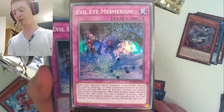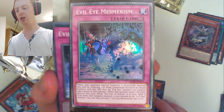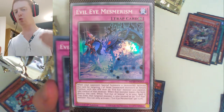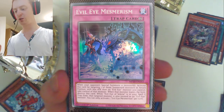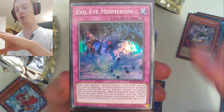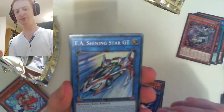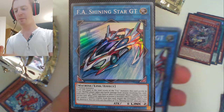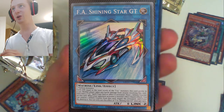When your opponent special summons a monster, activate this card, target one of those summoned monsters in attack position with less attack than an Evil Eye monster you control — which is not hard to do once you get the ball rolling with Selene. When that monster leaves the field, destroy this card, and you get to take control of it when you activate this card. We're getting towards the danger zone now — do we want to go beyond this point? We've got FA Shining Star GT, as our last super rare of this tin.